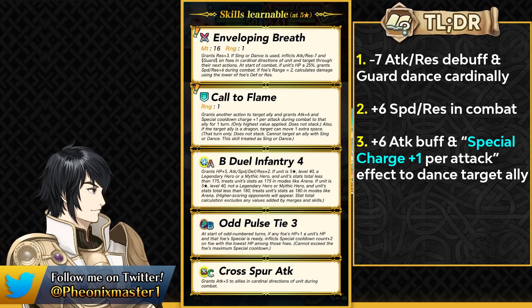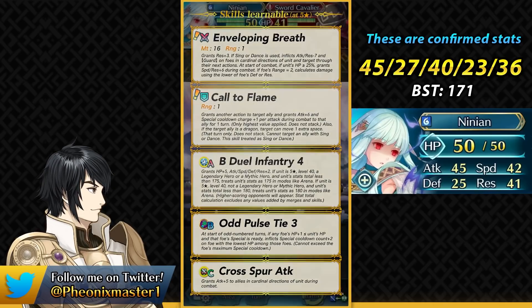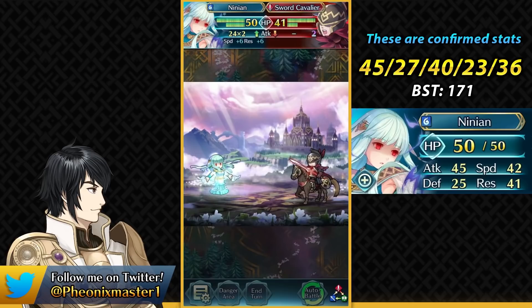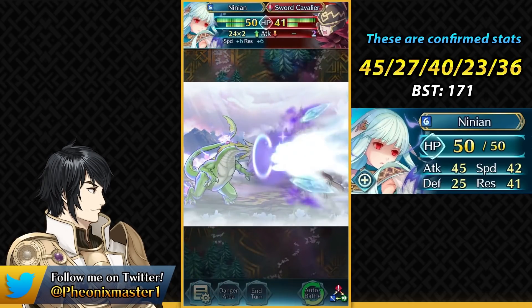Finally we have Odd Pulse Tie in the normal pool, kind of as a counterpart to the Even Pulse Tie of Nils. She also has Cross Spur Attack, which is also really good to have in the normal summoning pool. Her fodder is quite unique because of the dual skill and her support is also quite unique even though it's not the most insane thing ever. Her high HP could also be used productively with Sudden Panic or the Pulse Ties, and Resistance could also be useful with Sabotage skills and Phantom Resistance if you really want to build her that way for the debuffs.